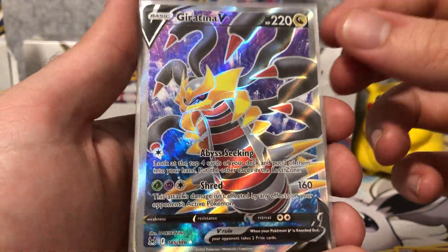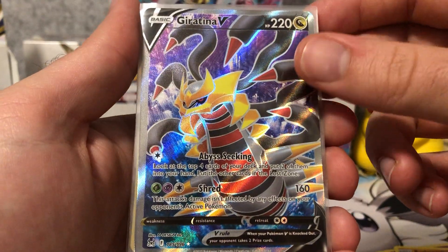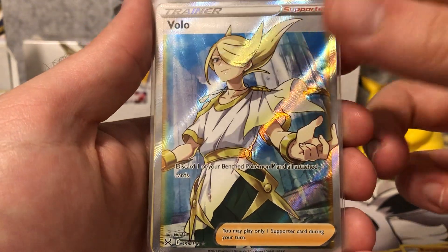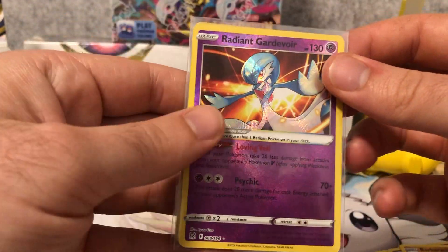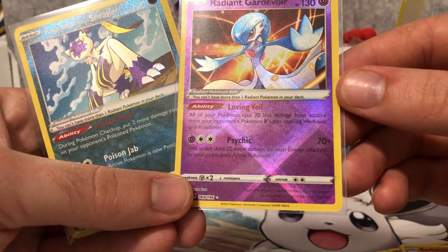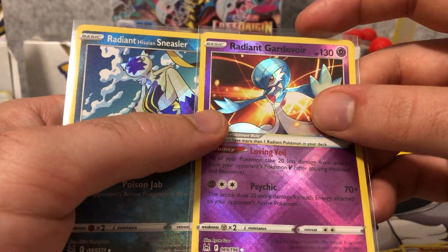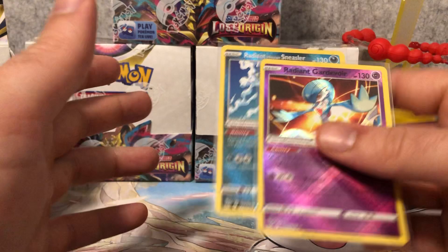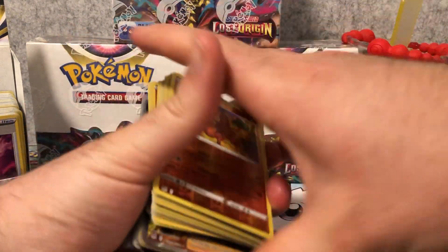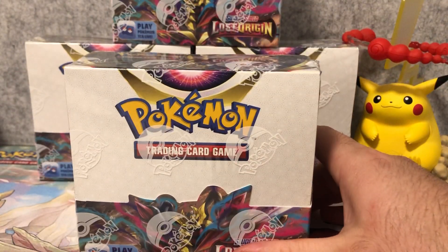We also got some full arts. In my opinion, the best standard full art in the set — Giratina V. I'm really happy I pulled this one. And the Volo Full Art Trainer, awesome looking card as well. In the booster box we also pulled a Radiant Gardevoir and the Radiant Hisuian Sneasler. The Radiant Gardevoir is the better one. It'll seem to be a bit more valuable — you should probably sell it early because you can easily pull two, most of the time three, Radiant Pokemon per booster box. You're only allowed one per deck, so choose wisely.